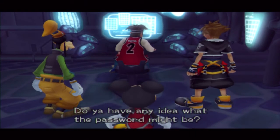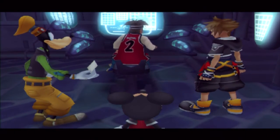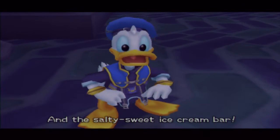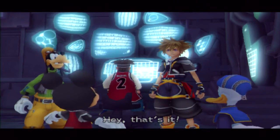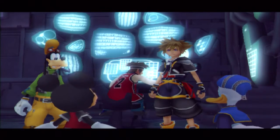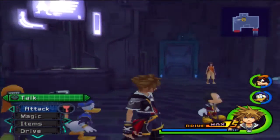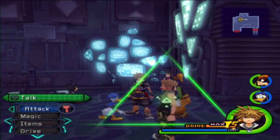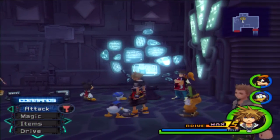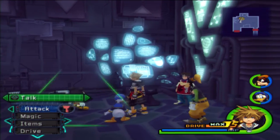Do you have any idea what the password might be? We only got this photo. I'm going to show you the screen. Yeah, the one Donald ate. It was in the box right next to the photo. That's it — Ansem the Wise loved ice cream. What's the name of the flavor? I don't remember. I guess we're going to have to figure that out in the next episode of Let's Play Kingdom Hearts 2, where we try and jog Donald's memory and maybe get that popsicle back so we can tell what flavor it was and get the password for this computer.